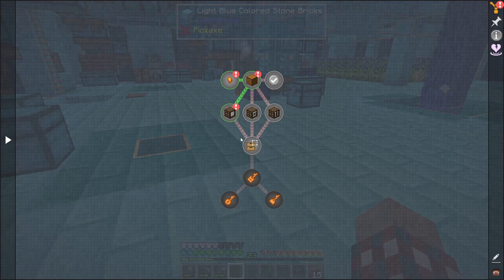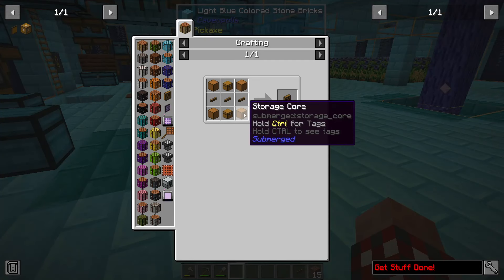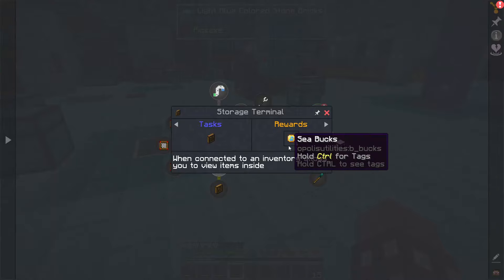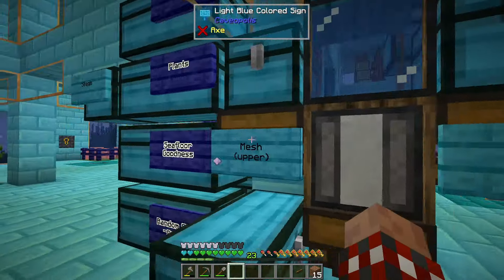I've got an extra storage core — I miscounted. Well, I did it perfectly, 100% perfectly. Let's look at the quests — let's go to automation storage terminal. I might as well make one of these. This needs more cores, more cables, and chests. I have insufficient cables — I needed seven sets of cables, lots of cables.